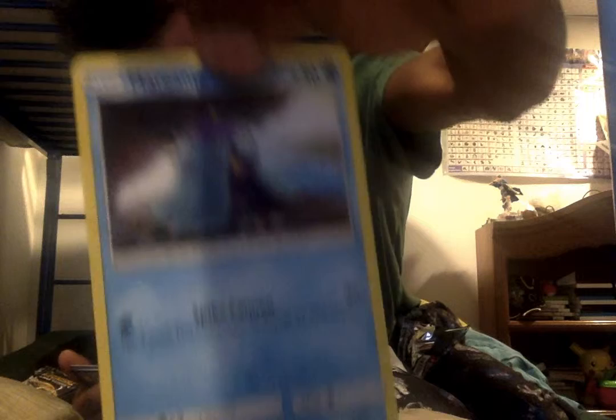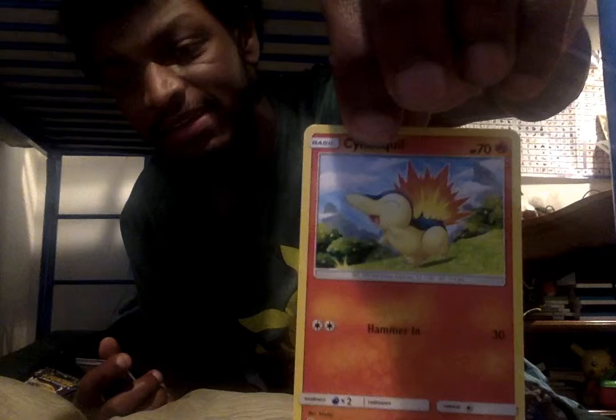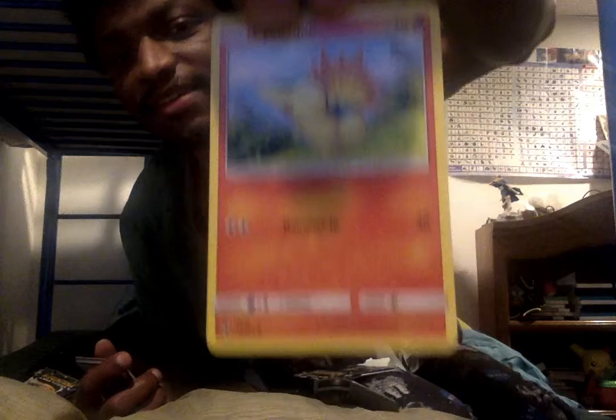Alright, I'll show you what cards I get as we go. So we got a Vulpix, Snubbull, and I forgot how to pronounce this next Pokémon's name — if anybody can help me with that one please leave a comment below. Oh yeah — Cyndaquil! I forgot how to say it there for a second. Yeah, it's... and then Natu.